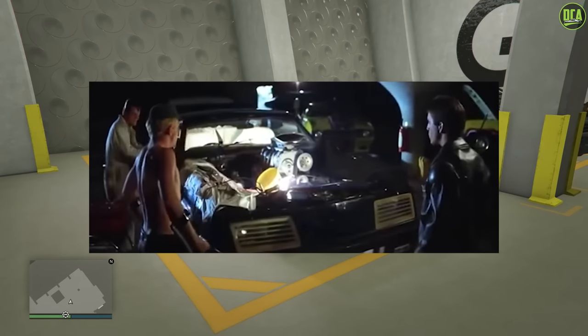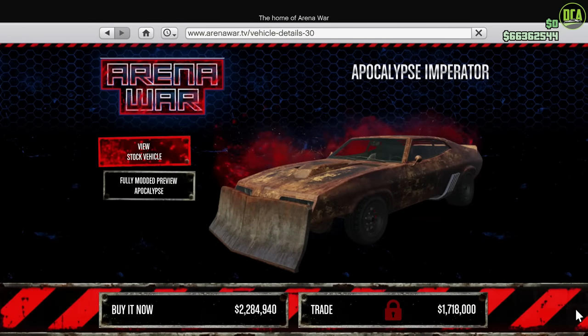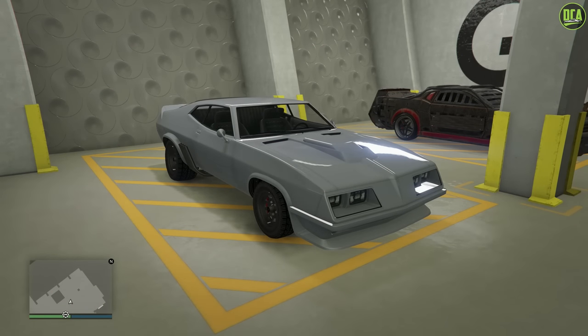The car we're going to be using for this build is the Vapid Apocalypse Imperator, which is directly based on the Ford Falcon from the movie. This car can be purchased on the Arena War website for a normal price of just under $2.3 million, or a trade price of about $1.7 million. A very expensive car for sure, but that's the case with pretty much all the Arena War vehicles — they're well over $2 million with upgrades.